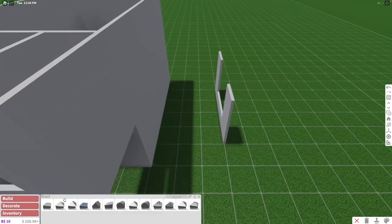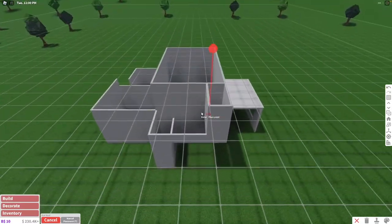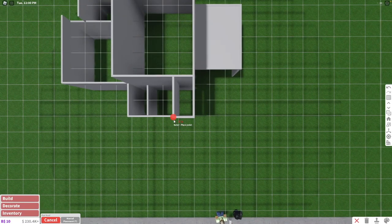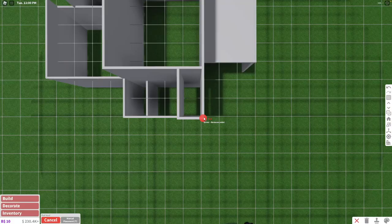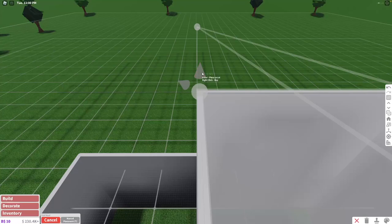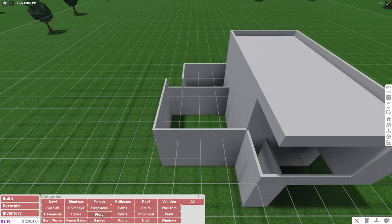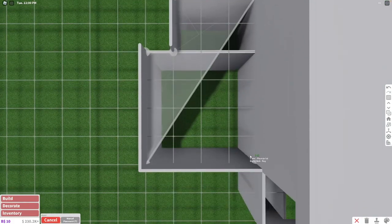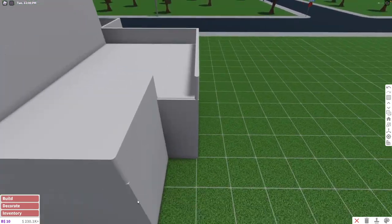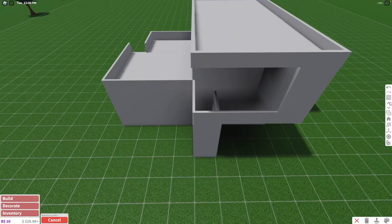Last but not least, we're going to add our roofs. We're going to put a roof on top of this part of the house and also put a roof over here. We're going to manually place our roof — click here, click on this corner, and close it off. I like to drag this roof off just so it looks a little bit more detailed. For this part, instead of a roof we're going to do a floor, because we're going to have things on top of this terrace. We're also going to need a ladder, so put it right here.